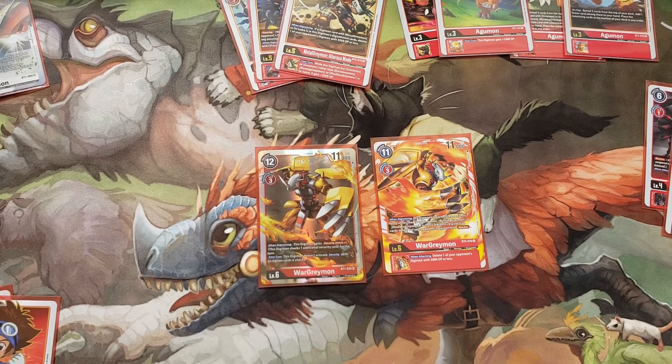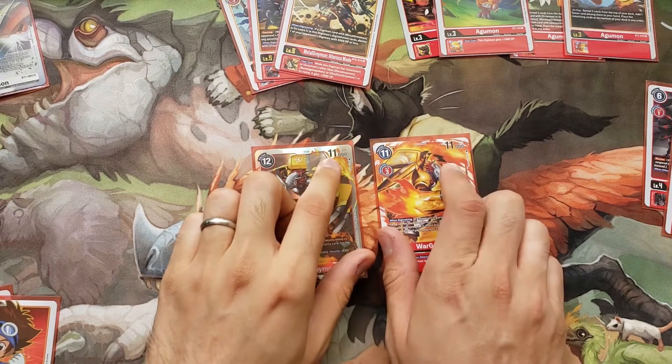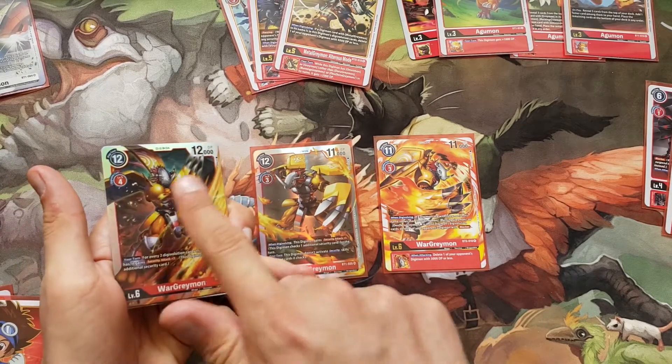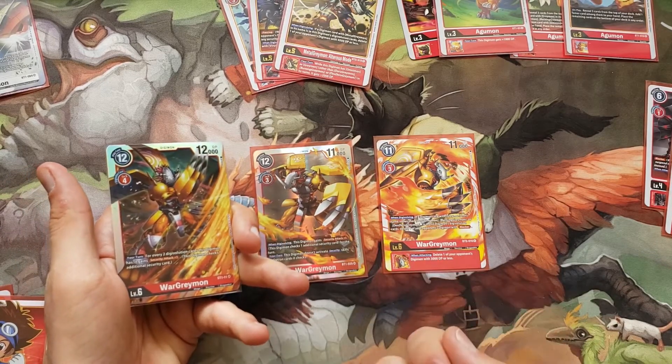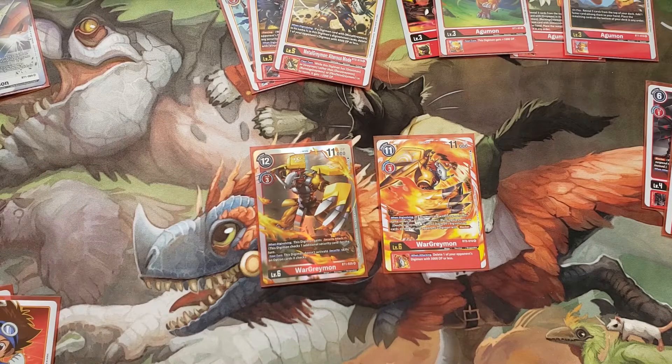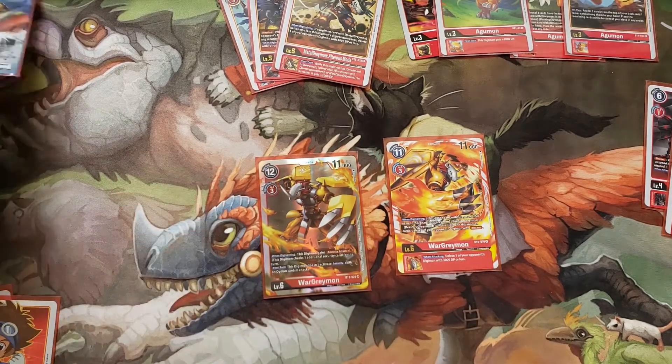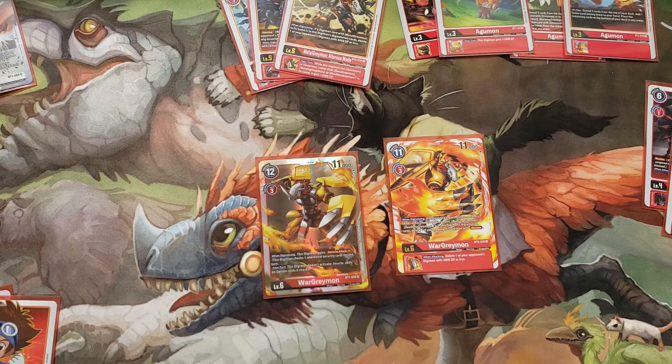I noticed this later too when I played a Purple Chaos Gallantmon deck: when your Megas are at 11 and your opponent has Megas that evolve for 4 but have 12 power, they're just going to win. When they get Security Attack plus 1, piercing or whatever, the only way this deck can stop it is if they run into an OmniMon in security. That was not an ideal situation.